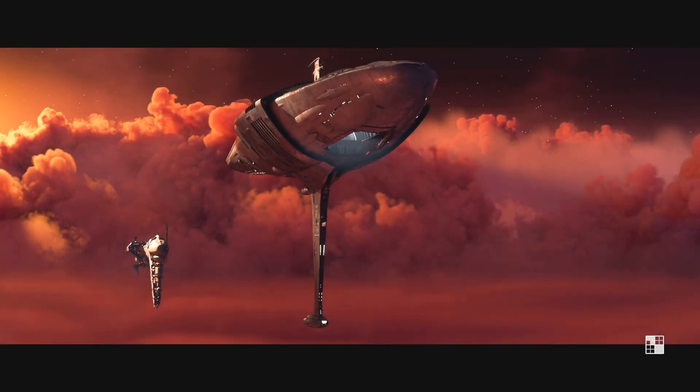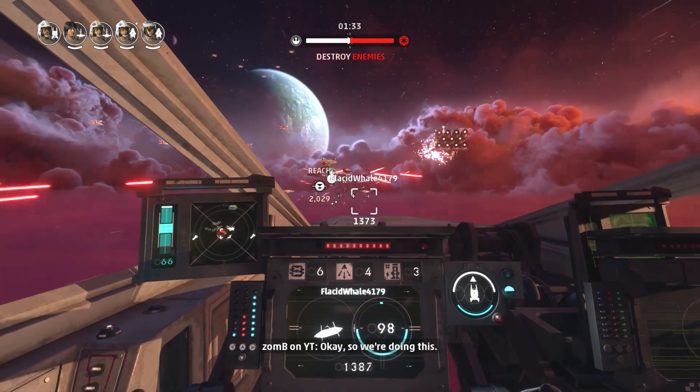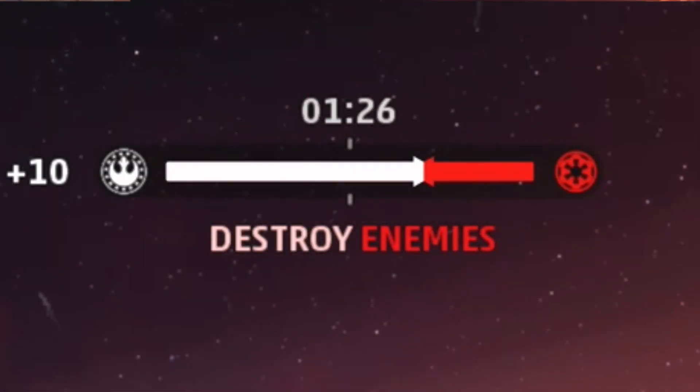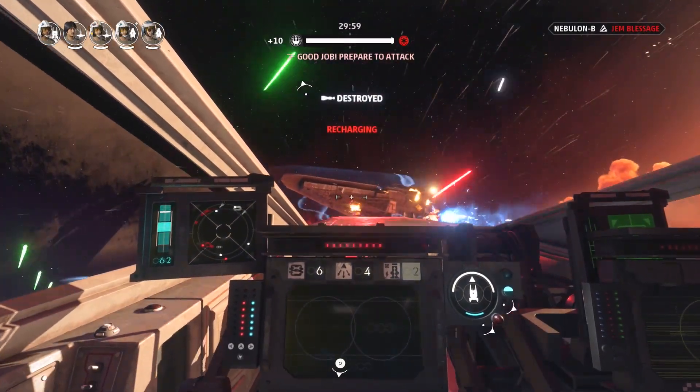The match begins with a head-to-head dogfight between players and their cruisers. It is important that you win this dogfight. Once you win, you'll notice the bar at the top push towards the enemy side — that is buying you more time to attack enemy ships.